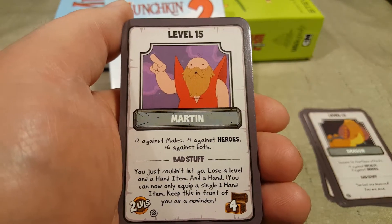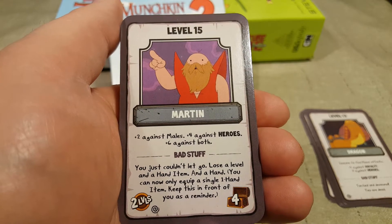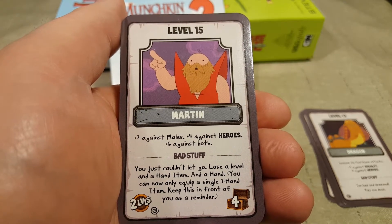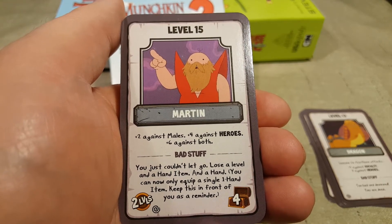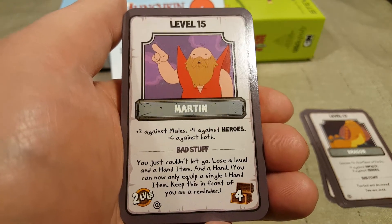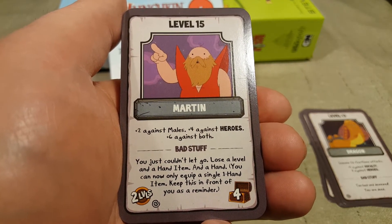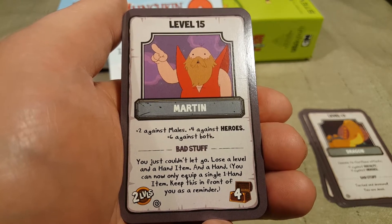Level 15, Martin. I remember that — isn't that Finn's dad? Martin Martins. Plus two against males, plus four against heroes, plus six against both. Oh no. Bad stuff — You just couldn't let go: lose a level and a hand item. And a hand — you can now only equip a single one-hand item. Keep this in front of you as a reminder.